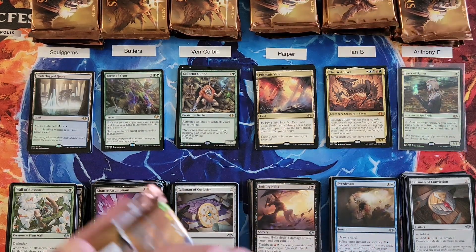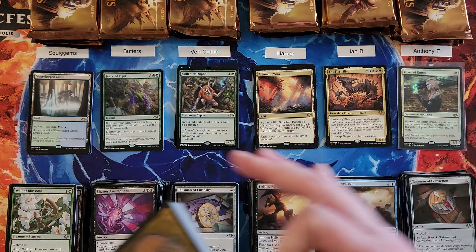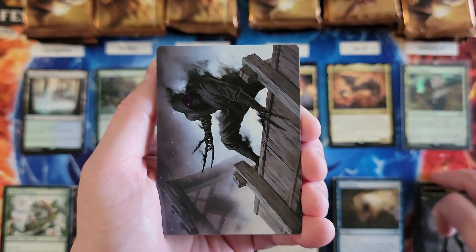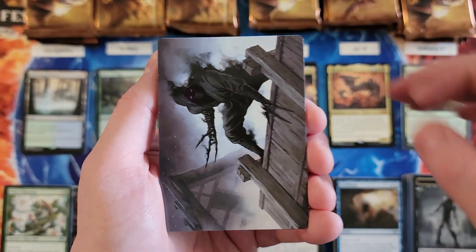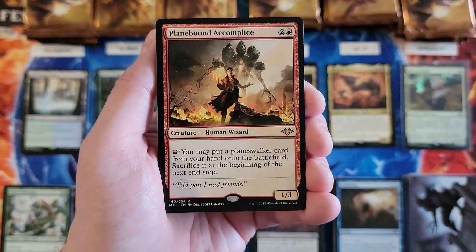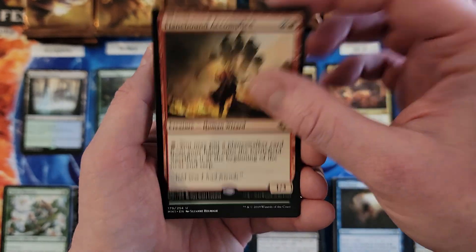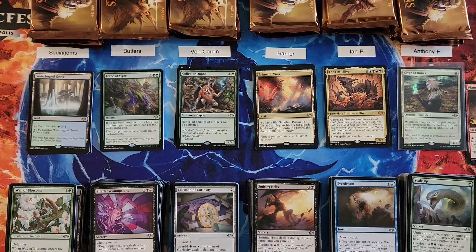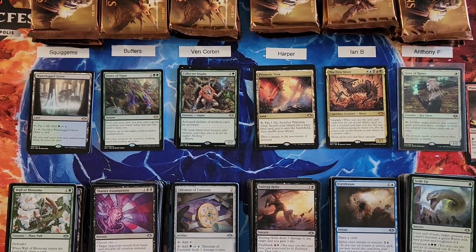Are there bigger foil rare pulls in this product? Yes. But that is on the upper end. Next pack: Planes and Plane-Bound Accomplice for a three. So Anthony, you're at a six, and a really nice pull there.